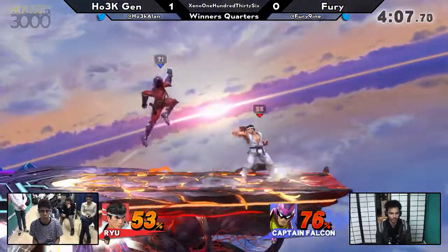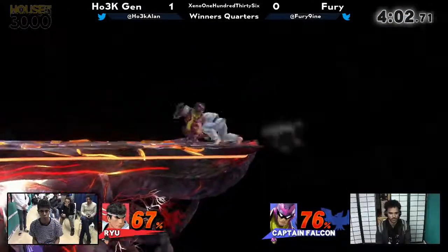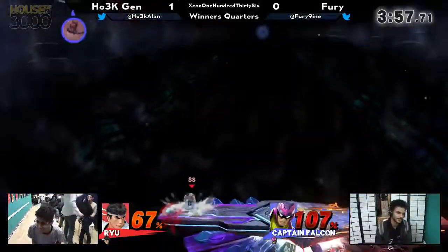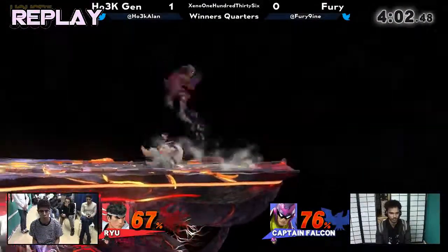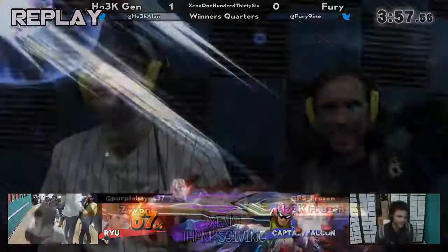Interesting frame trap — couldn't really convert much off it, but he still got the stage advantage. Misses the knee just barely. That's gonna be it — the lock. That was so good. I forgot Ryu can do that. That was amazing — you gotta hit those techs. He air dodges through that, gets back onto the stage. Short hop nair, just misses the tech. Hadouken resets, run-up DP — that was a fantastic conversion to finish that match from Gen. Great conversions all across the board. We saw him bring that whole thing back with that 60% string.